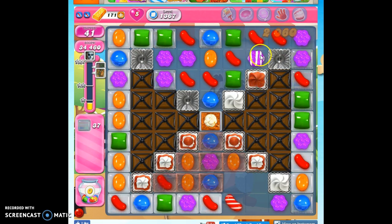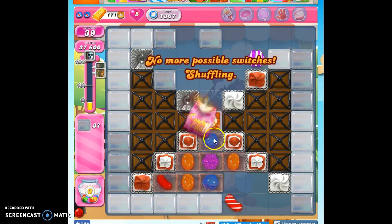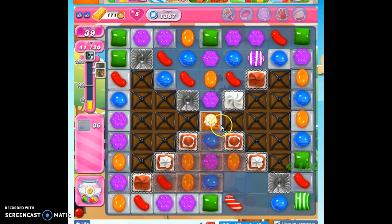Once we're able to detonate something and set things in motion, we're going to have the chocolate trying to take over, but it's just a necessary part of this board. So we'll combat it as it comes at us.